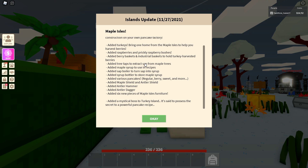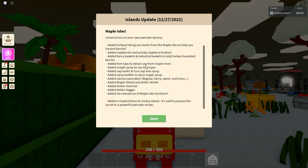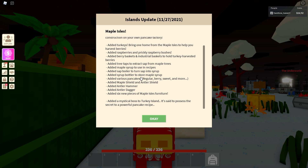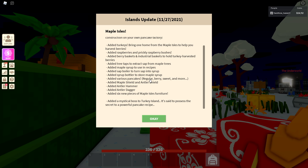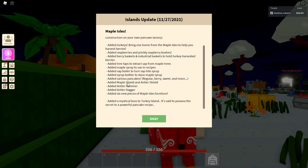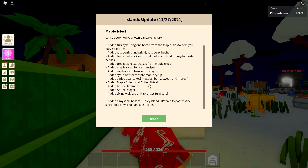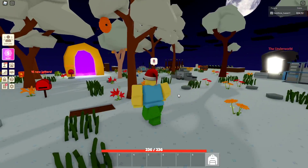They added tree taps to extract sap from maple trees so you can get sap. Added maple syrup to use in recipes, added sap boiler to turn sap into syrup, added syrup bottler to store maple syrup, added various pancakes — regular, berry, sweet and more. Added maple shield and antler shield, added antler hammer, added antler dagger.